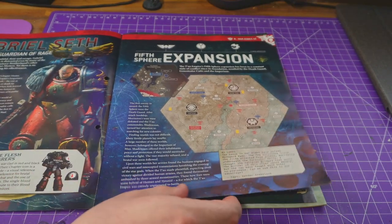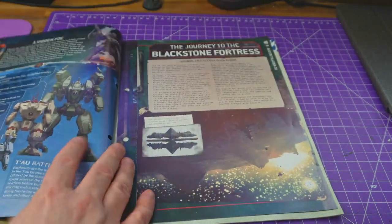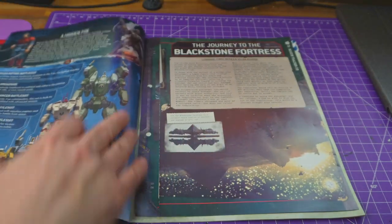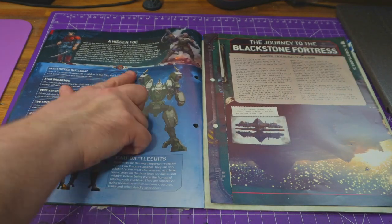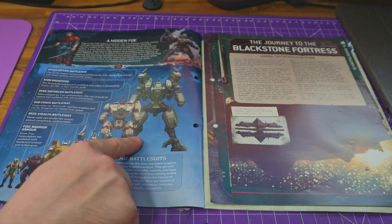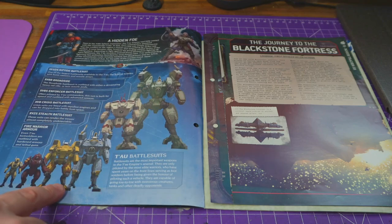The fifth sphere section talks about how the Tau are always trying to expand their control, slowly absorbing some Imperial worlds. They've been fighting the Death Guard recently and Gene Stealer Cults as well, so they are starting to interact with the wider galaxy. There's a little bit about Gene Stealer Cults — the hidden foe — and it talks about Tau sizes and their battle suits. It's a great image, though it's annoying they placed two suits awkwardly rather than in a line.